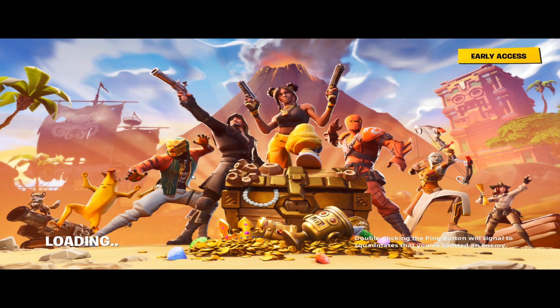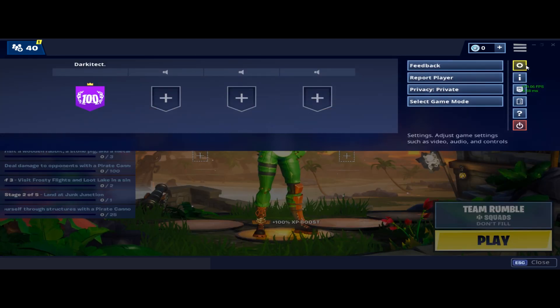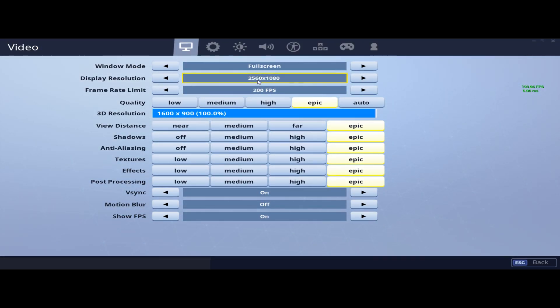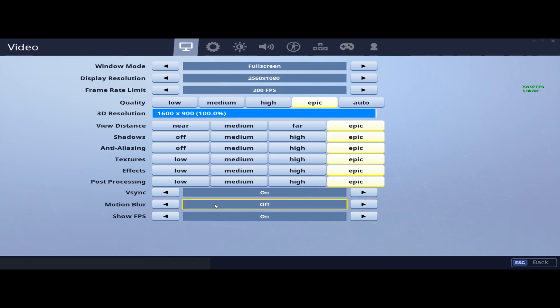You may see black bars simply because of the monitor I'm using, but this is how to get stretched resolution after the update. Fortnite doesn't actually detect it as stretched — it thinks that's my normal monitor resolution — but Nvidia has stretched the program. So technically it's not stretched by Fortnite's detection, but it still looks stretched and you still get that competitive edge.